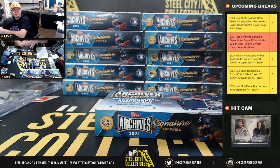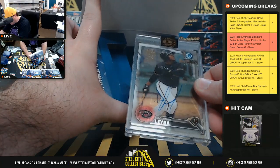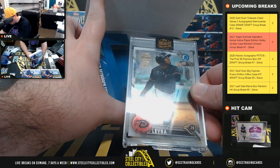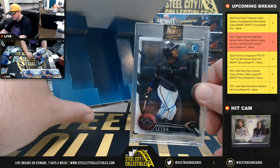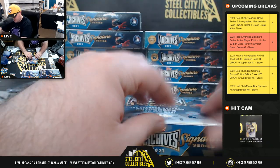The 10th box, the halfway point of the break — Domingo Leyba, Bowman Chrome, number 3 of 96, for the Diamondbacks, National West goes to Matthew.